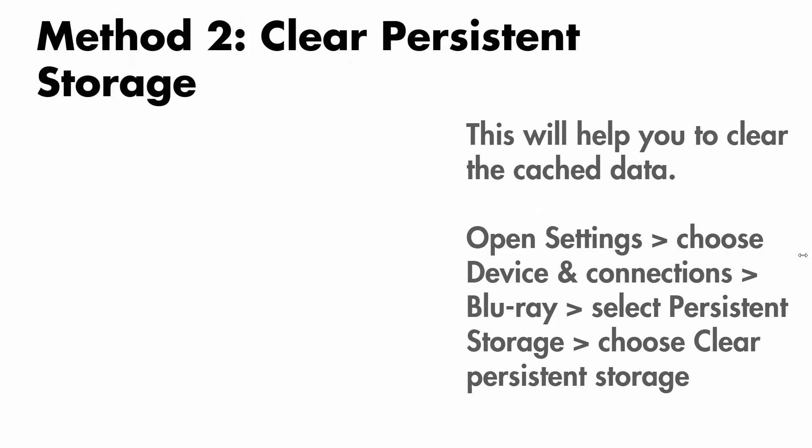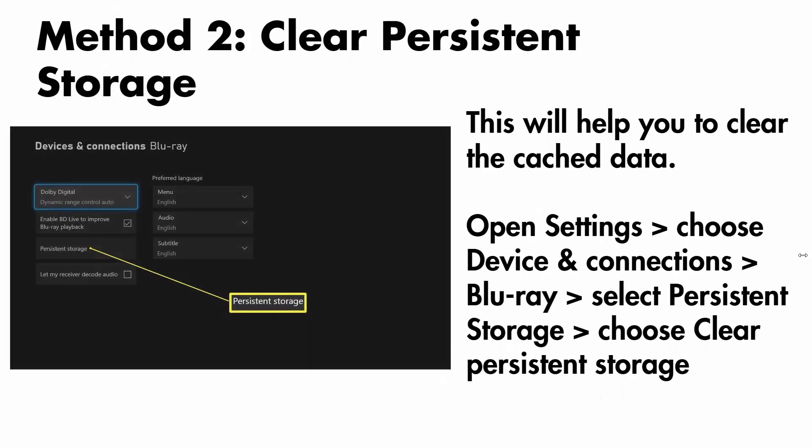The next solution is to clear persistent storage — this will help you clear the cached data. First open settings, choose device and connections, then Blu-ray, and select persistent storage, then select clear persistent storage. After this, check if the issue is fixed.